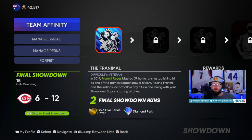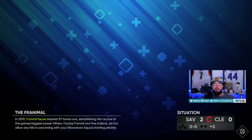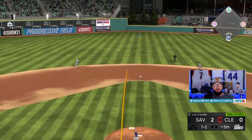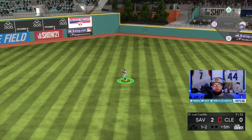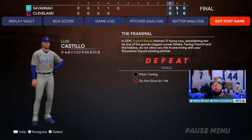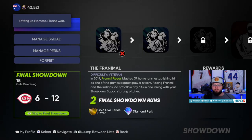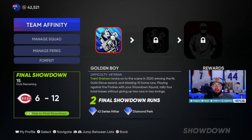Next moment: do not allow any hits in one inning with my showdown squad using my starting pitcher — you get two runs for this. One of the guys we play against is Franimal, but we have a right-handed pitcher and he has 75 contact versus righties. We allow a hit — we fail this. I got two strikes on Franmil Reyes and it went against me. We lose that — it's fine, we're allowed to lose these. I can lose everyone from here on out if I want. We don't get the gold live series player or diamond perk, just move on.